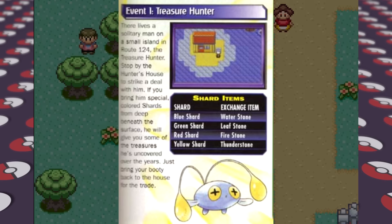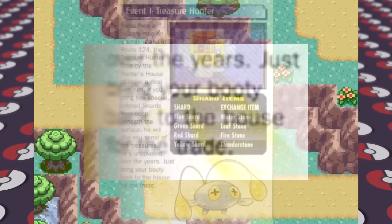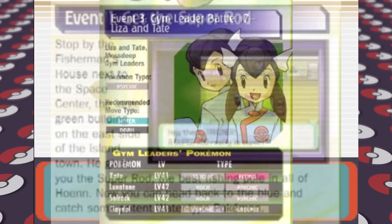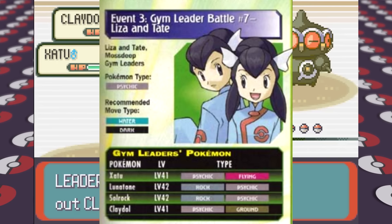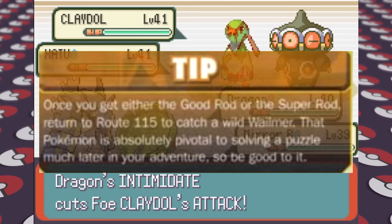At the end of the Treasure Hunter section I found it funny how it says 'just bring your booty back to the house for the trade.' In Mossdeep City we get the Super Rod and explore around a bit. The guide wants us to take on the 7th gym leaders Tate and Liza with their Psychic-type Pokemon. The guide recommends Water and Dark-type moves, and since I have Gyarados and a few Dark moves on other Pokemon, I felt pretty good. The guide had even suggested catching a Magikarp earlier with one of the rods, since with a little care it could turn into a strong Gyarados — so it seems the guide actually wants us to use Gyarados.